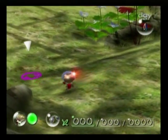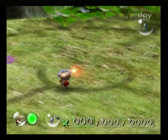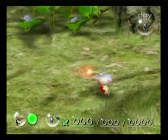So there we go, basic plot introduction. He's stuck on the planet, the atmosphere is poisonous. He needs to find all of his ship parts and go home before he runs out of life support.